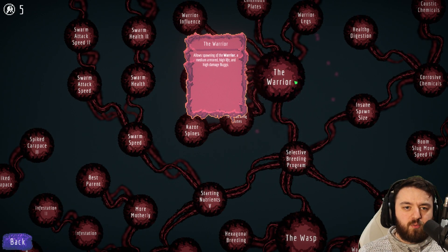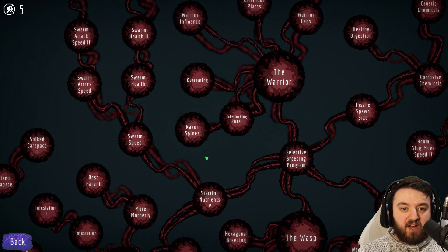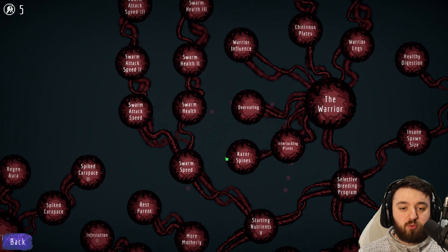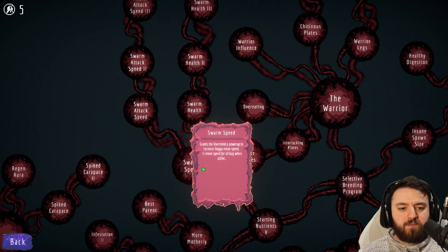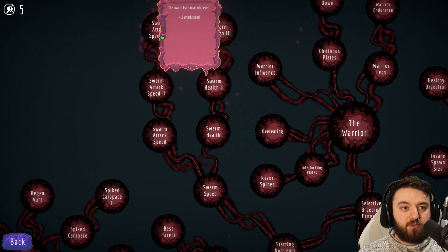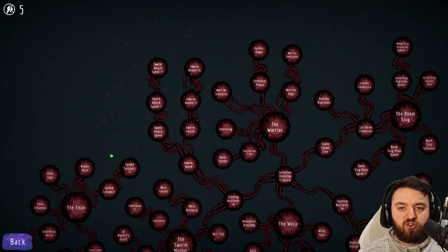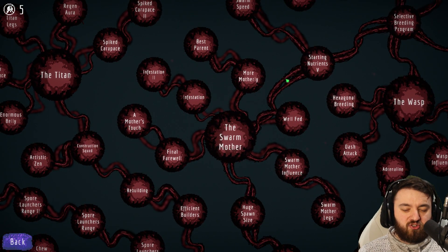When you're going through the Warrior, you can also get Interlocking Plates, giving your Swarmers plus one armor, which means they have two if you got the one back at the beginning. Razor Spines gives plus one damage to all Buggos as well. Swarm Speed is another one. From here we can get Swarm Health, giving them plus one health — another health, and another health. Swarm Attack Speed as well, giving them a total of one extra attack speed. Once you unlock all of these, they do certainly become pretty dangerous.